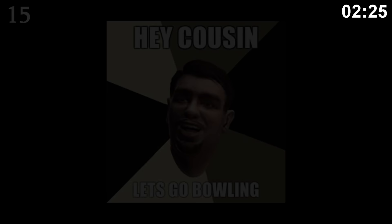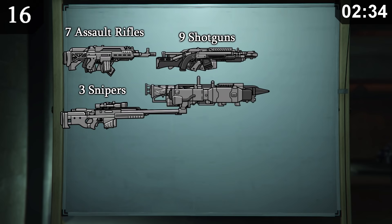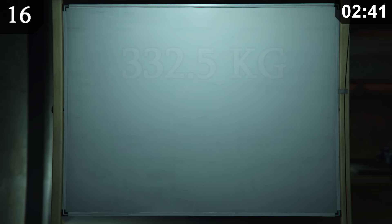How much can our GTA Online characters carry? If we add up the weight of all 7 assault rifles, 3 snipers, 9 shotguns, 7 heavy weapons, all throwables, 17 melee weapons, 15 pistols, 4 MGs and 6 SMGs, we get an estimate of 332.5 kilograms, or 733 pounds.